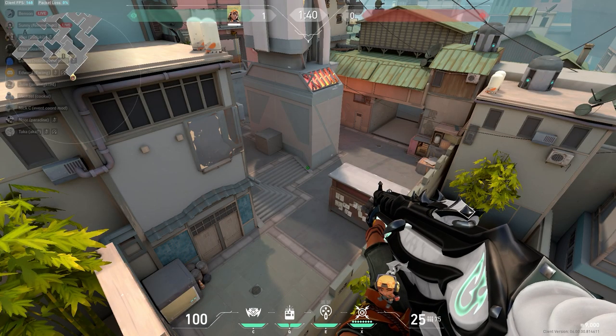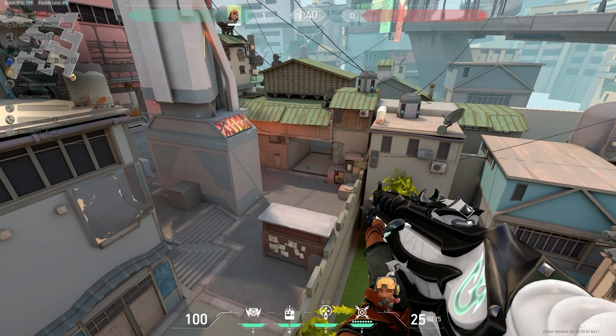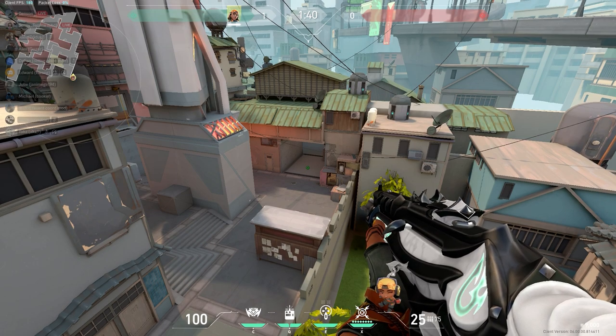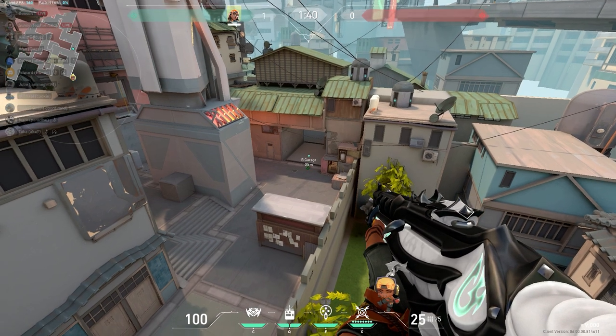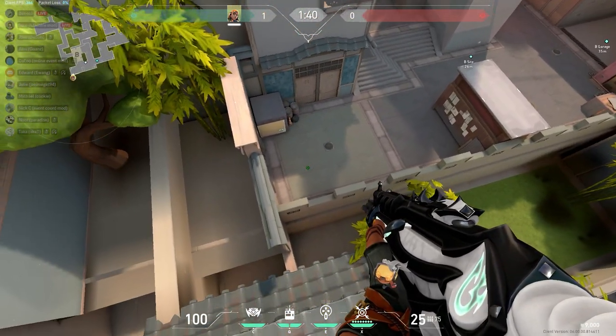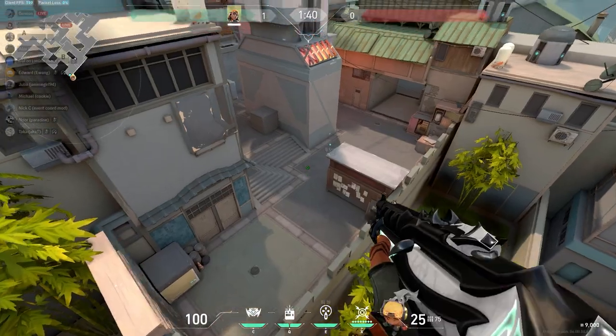Now for B site, there are six lineup spots that I like to use, all throwable from heaven. Some of them you might already know, but bear with me as I explain why I think some of my lineups are better than other videos I've seen. So if the enemy team is beginning to take site, there are several basic lineups: first for garage entrance, then behind pillar, and then back site. I'll show you those first.